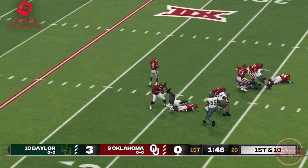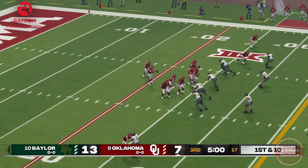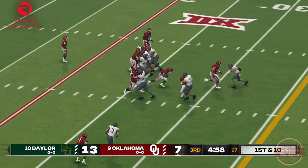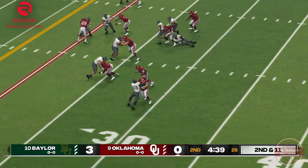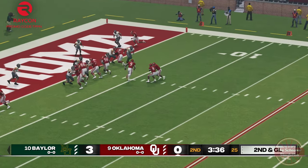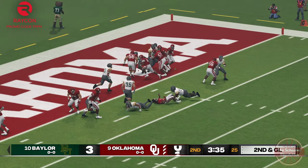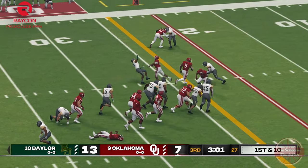Our offense came out swinging this week. Eric Ray remains as reliable as ever, acting as our workhorse on the ground. Dylan Gabriel wasn't given too many passing opportunities this go-round, more than likely due to the weakness in our offensive line, which stifled our production. But Gabriel's running impact finally shone through in the sim, a trait we've seen more than a few times on the field in real life already.